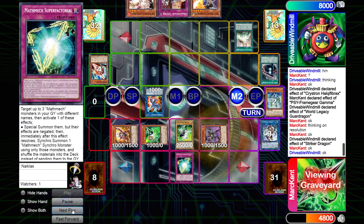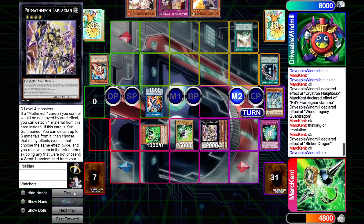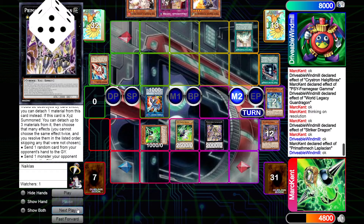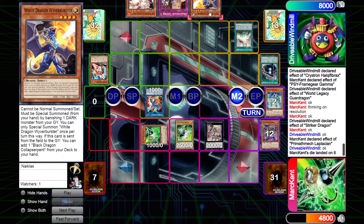Adding a copy of Boot Sector Launch and activating it, Mark activates Super Factorial. They XYZ summon into Mathmech Laplacian — if you don't know this card: if a Mathmech card you control would be destroyed by card effect, you can attach one material instead. But the good effect is: if this card was XYZ summoned, you can detach up to three materials and choose that many effects, resolving them in listed order without choosing the same effect twice. Mark goes for all three: send one random card from opponent's hand to graveyard, send one monster they control to graveyard, and send one spell/trap to graveyard. They detach all three, roll for a random card — and hit the Wyvern Buster, probably the best hit possible.